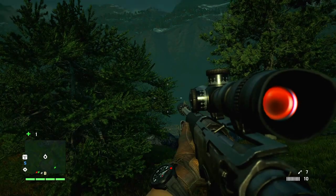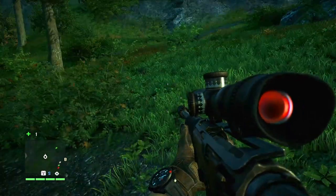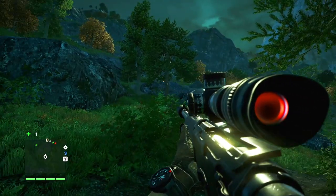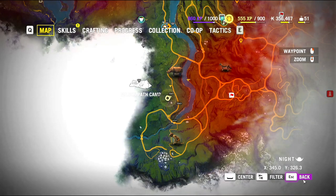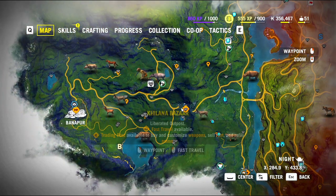You start off on the south side, and in order to unlock any radio tower this trick will work. You don't even have to do any climbing or any of that puzzle-solving nonsense, because of this one itty bitty trick. Since each and every single radio tower is pretty much cut and paste, to start off we're going to get the sniper rifle.